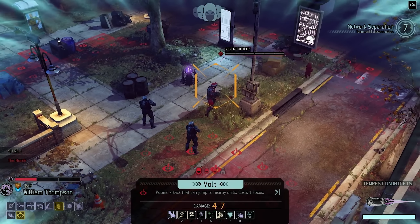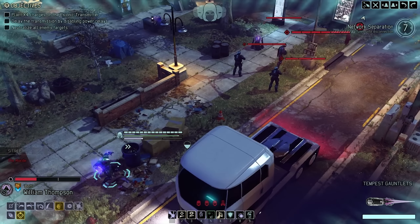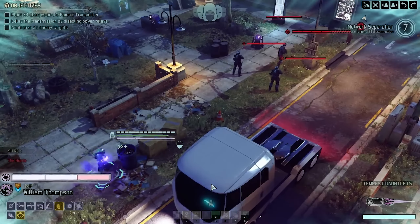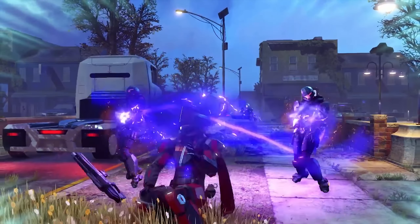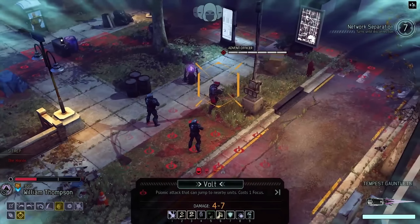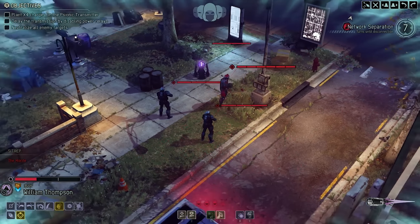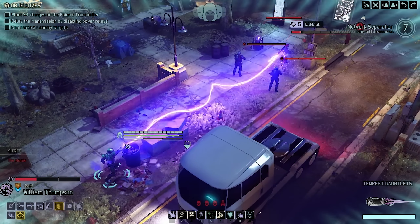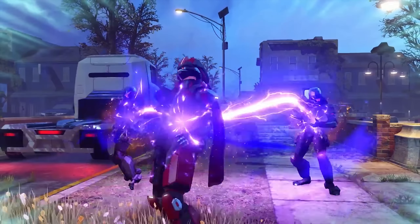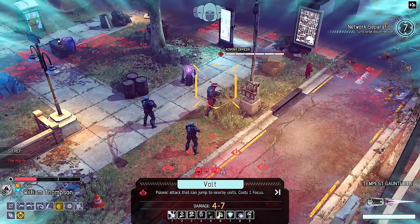First up is Volt, the starter ability for Templars. It's a ranged attack costing one focus that throws a lightning bolt at nearby enemies. The damage is 4-7 with the Tier 1 Tempest Gauntlets and can hit a number of targets equal to the amount of focus you have when you activate it. So if you have one focus, you'll hit one enemy; if you have three, you'll hit three. And unlike Rend, Volt does ignore armor, so you can count on all of the damage going through.